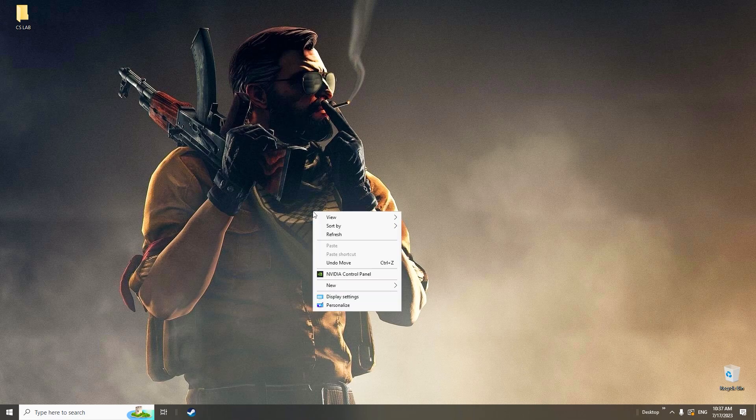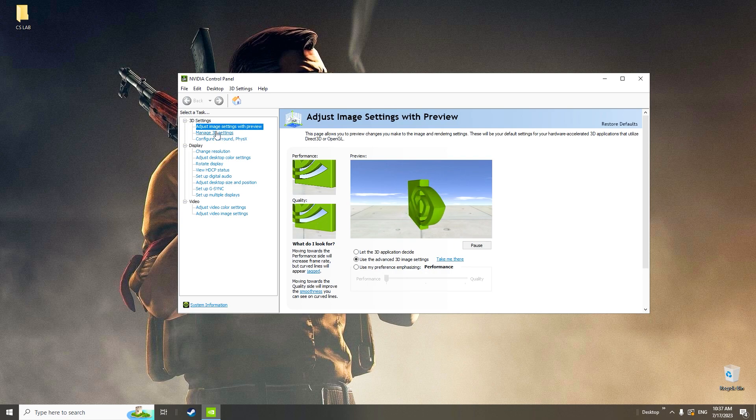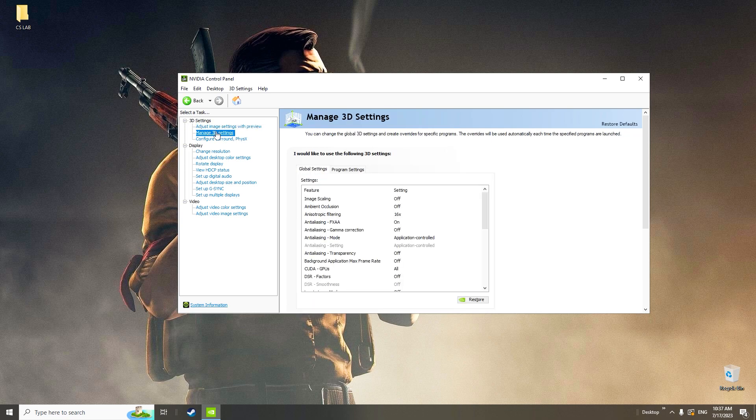To access the settings, right-click on the Windows desktop and select NVIDIA Control Panel. The settings we want to adjust can all be found under the Manage 3D Settings section.